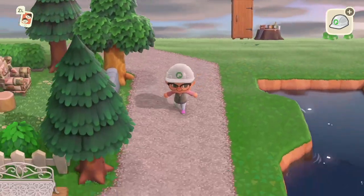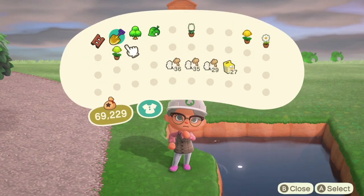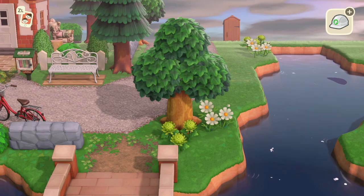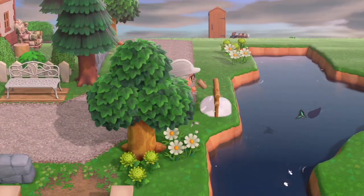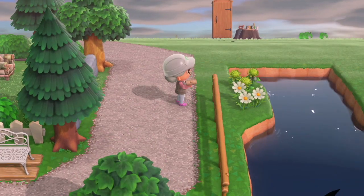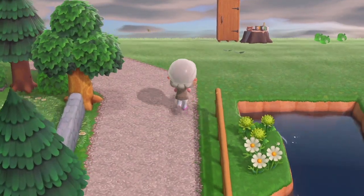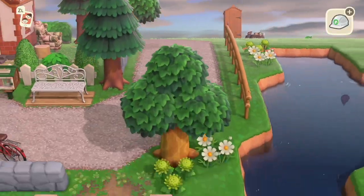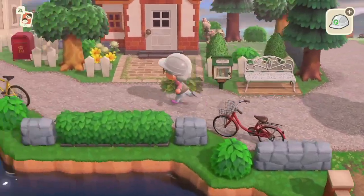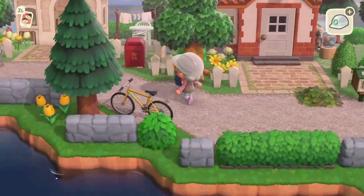I'm going to be decorating this side of the river as well, just keeping it simple with some flowers and fencing. I don't want to over-decorate it too much, which is easy for me to do because I love to clutter everything! I had this cute code and I had to put that on the floor with a little bag of flowers - it's made by Crystal Cat of course.